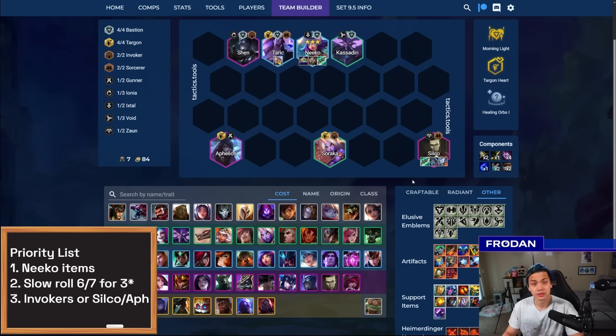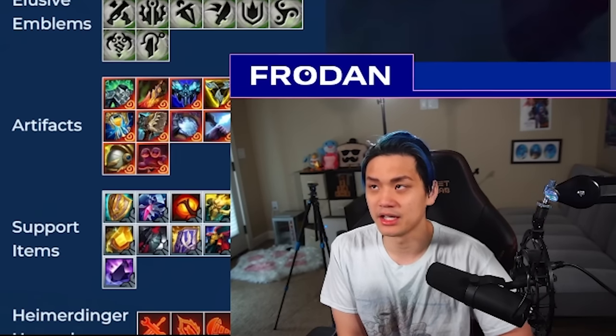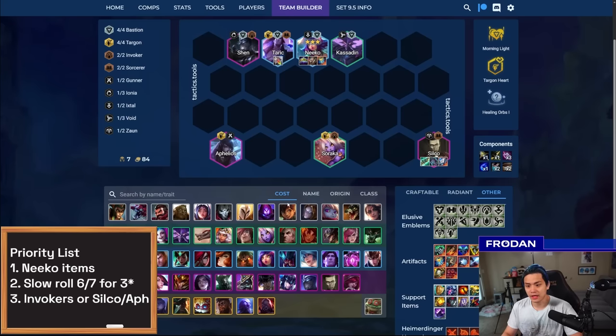In terms of Niko's Ornn items, I personally like Anima Visage a lot. You could also justify Zhonya's on Niko, because then she becomes really difficult to deal with in the late game — kind of like having an Ice Ishtial for her. Speaking of Ishtials, if you're playing Milio, the best for Niko would be either Wood or Ice. But I've been told you can make all kinds of Ishtials work — someone said Fire could be really good if you have a lot of AP sources, like putting Fire Hex with Soraka and giving her Archangel's.